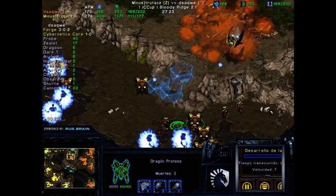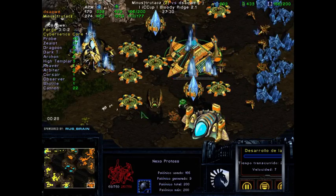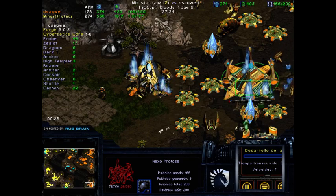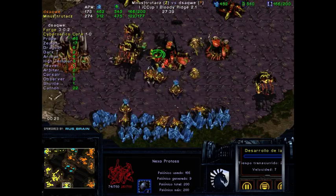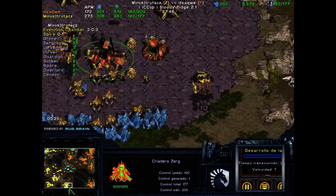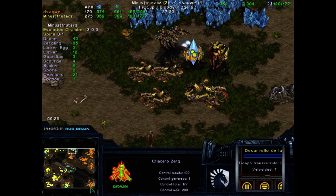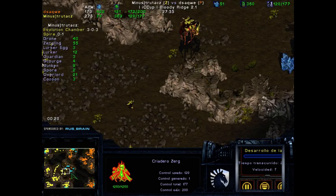dsaqwe still has a pretty good lead in supply — it's not like he's dead. But he's down to one base, which could be easily sniped by a few Cracklings running in. Although trutacz is down 40 in supply, he does have two mining bases, so as long as he can deny this base and maybe snipe dsaqwe's, the Sakwe might be in big trouble. But it's definitely a difficult situation for both players.